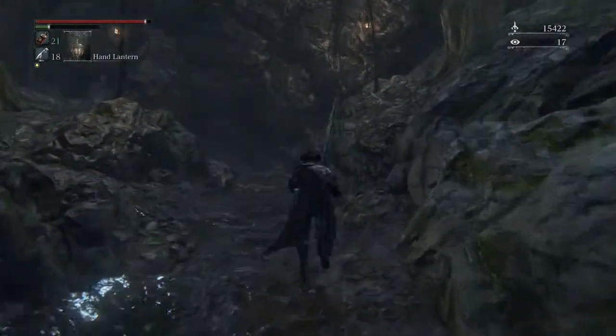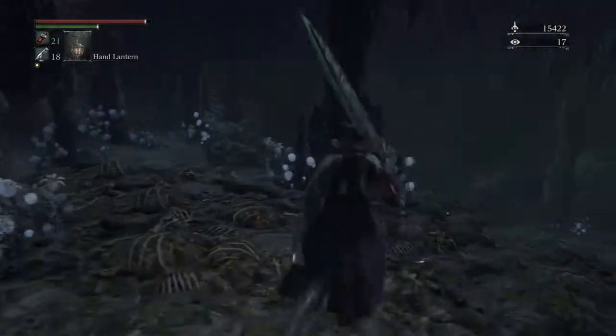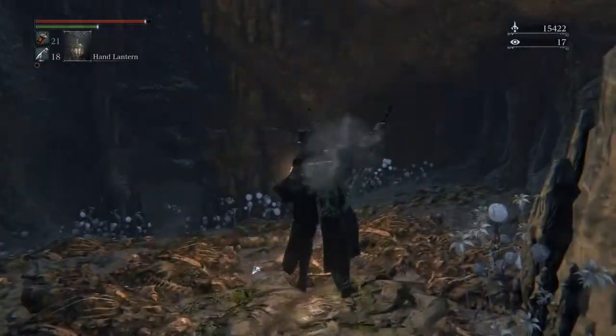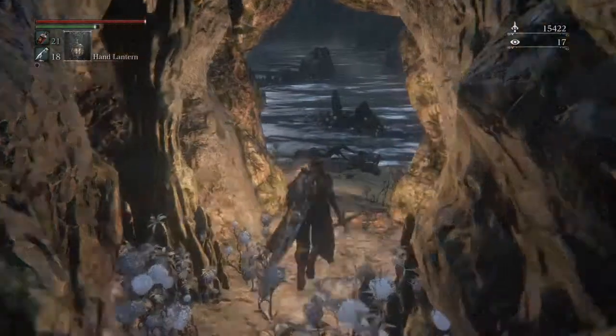So basically from the Forbidden Woods lamp, go to where the dog cages are in the village. They're around one of the backs of the houses — follow it through into a little cave. This cave will come out into an opening with some water and some giant beasts, snakes and all sorts of things. I'm going to speed the video up and skip through this section.